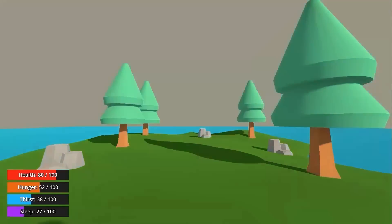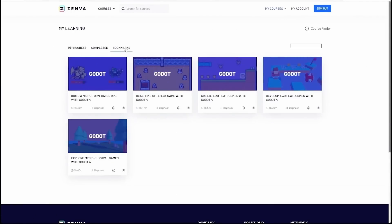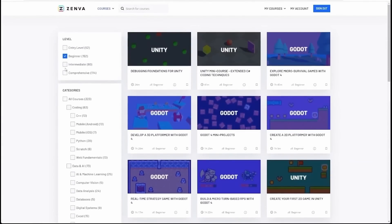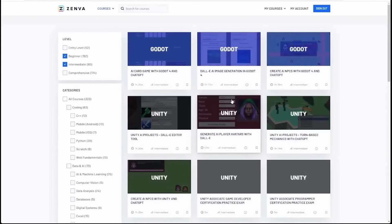And if you have interests beyond the Godot engine, they have courses on Python, Unity, Unreal, and other tools. A subscription includes a seven-day free trial, and the first 50 subscribers can use my link in the description to get an extra 20% off the first year.